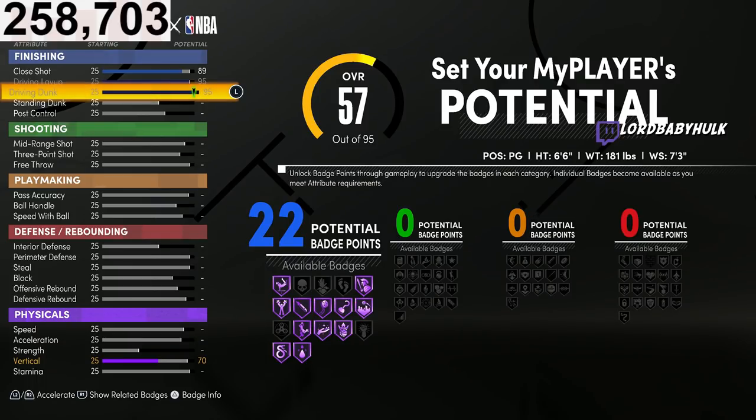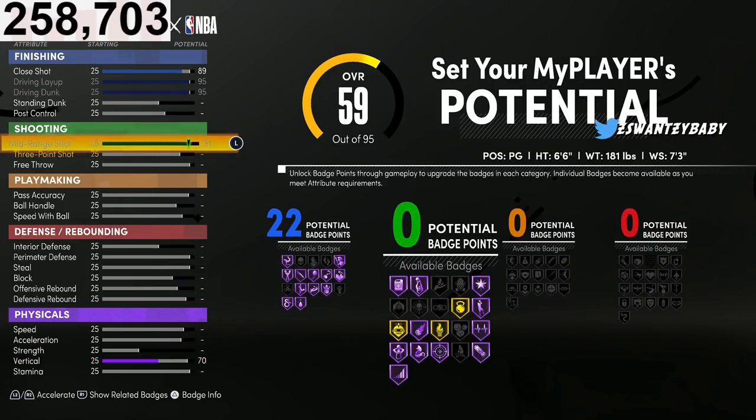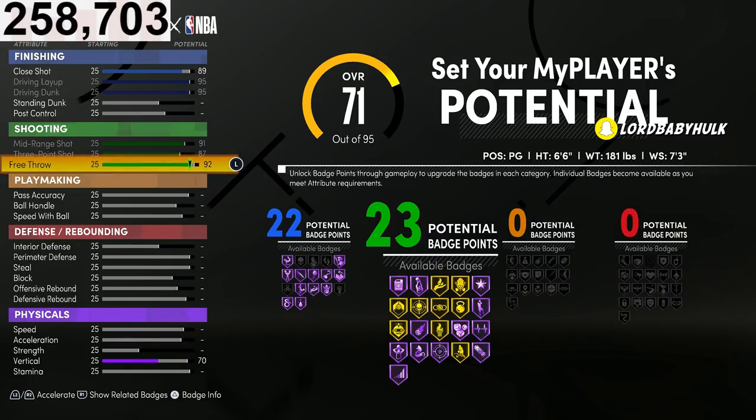22 finishing badges on a 7'3" lockdown — very toxic. This is a lockdown build with high speeds. You're going to be able to have steel, unlike all these power forwards. You're going to be able to have interior defense, unlike all these power forwards. You're going to have strength, unlike all these power forwards. You're going to have max vert, unlike all these power forwards.